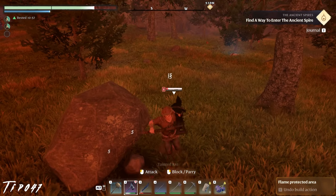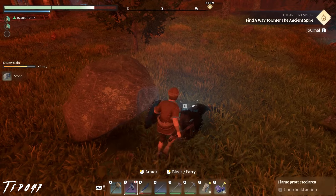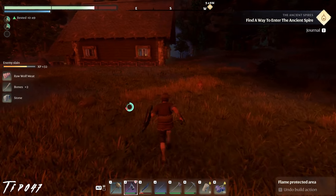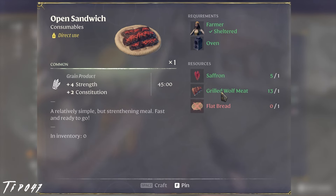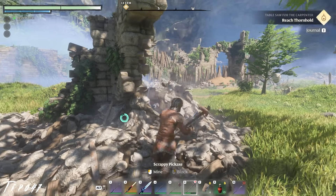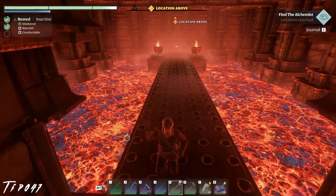Pick up everything and keep it. Something may not be useful when you first pick it up, or you might feel it is obsolete after you get better resources, but it could be important later. For example, I made the mistake of ditching most of my grilled wolf meat once I gained access to grilled game meat, only to find out later that wolf meat is used in open sandwiches, which is a strong late-game meal providing excellent buffs. Even rubble itself can be used in constructing roughly cut stone blocks, so best learn to be a top tier hoarder.